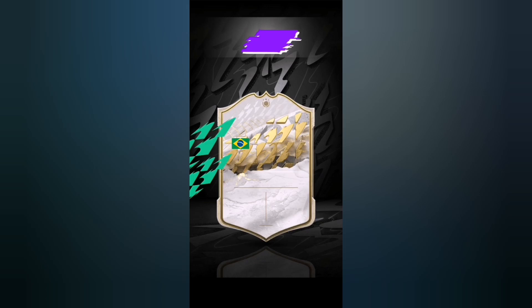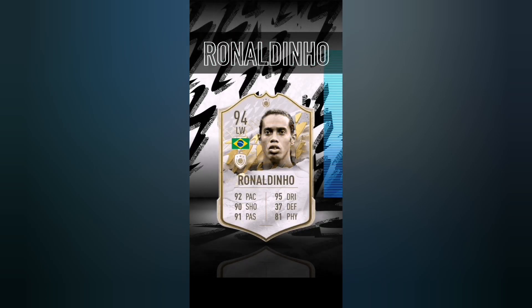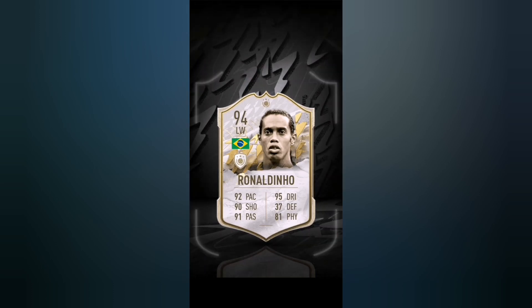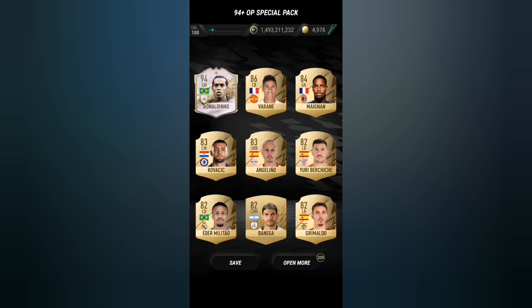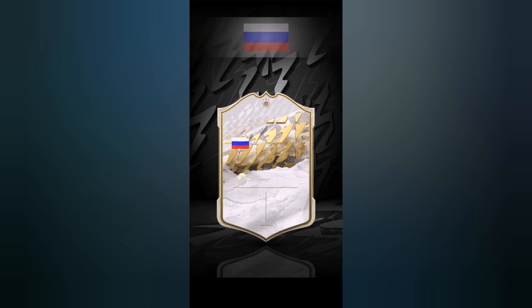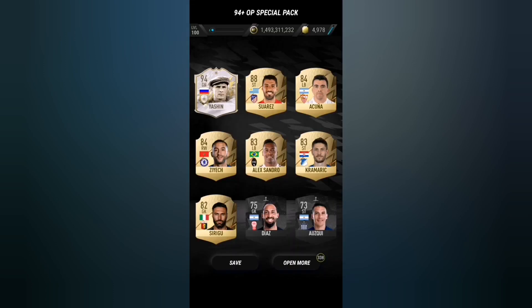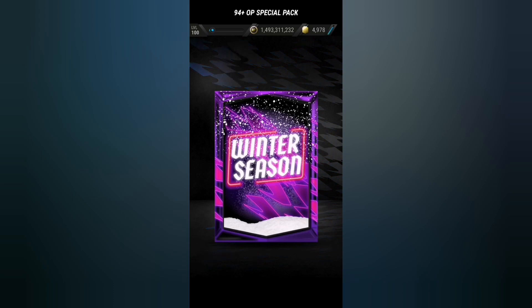The next few packs are gonna be crazy because they are 94+ guaranteed, and the first pack is 94 Ronaldo - holy crap! I have 300 packs of these. Another icon - please be at least a decent one. It's Russian - it's gonna be Yashin I believe. Yeah, 94 rated Yashin! And Suarez - he also has a Team of the Season but it's in a different league.